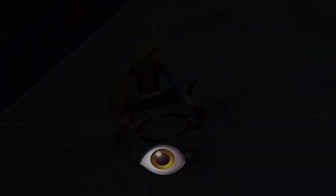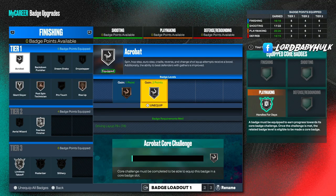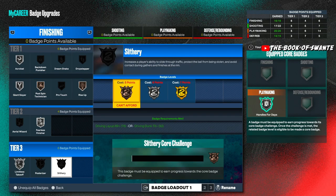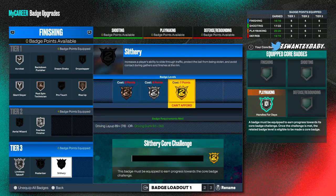Acrobat is honestly a cool badge. It helps with your spins, hop steps, euros, cradles, reverses, and chain shot layups. It can help you if this is your style - not many people have this style, but if you want to throw this in your arsenal and can't just dunk all the time, this is the badge for you. You can change your shot a lot in the air. Little guards maybe want this maxed; for bigger iso builds and lockdowns, it's something to invest in.